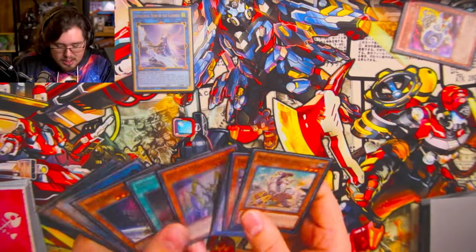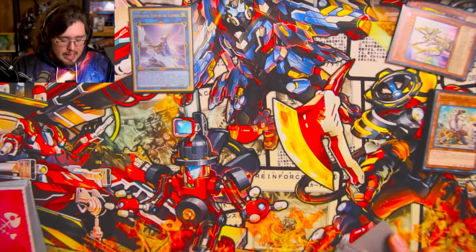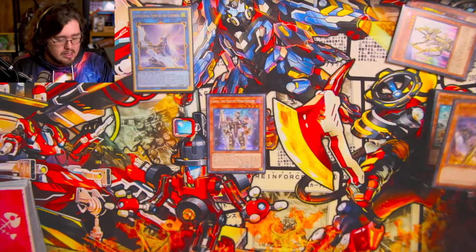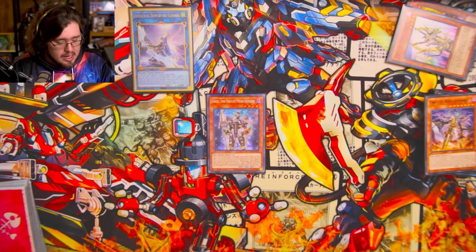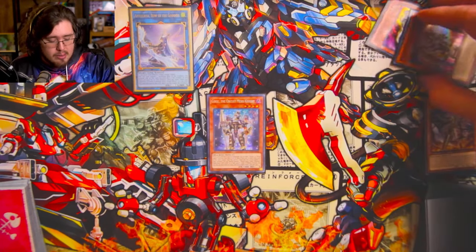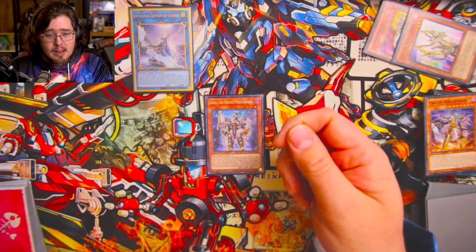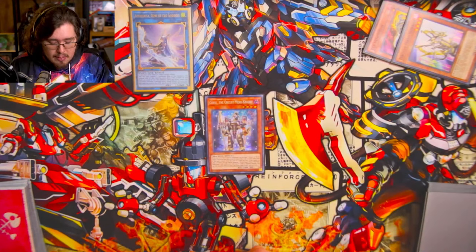Now that Apollosa is established, we use Harp Horror's effect to banish him and summon Gearsu, the Orcust Mech Knight, from deck. Activate his effect on summon — we send Orcust Nightmare. Now we have basically everything set up in the graveyard. The only missing piece is Orcust Symbol Skeleton, which is easy to get. At this point, Harp Horror has done its job — gotten Gearsu out and gotten the grind game and engine online. Harp Horror can just sit in the banished zone for a while; you don't need him right away.